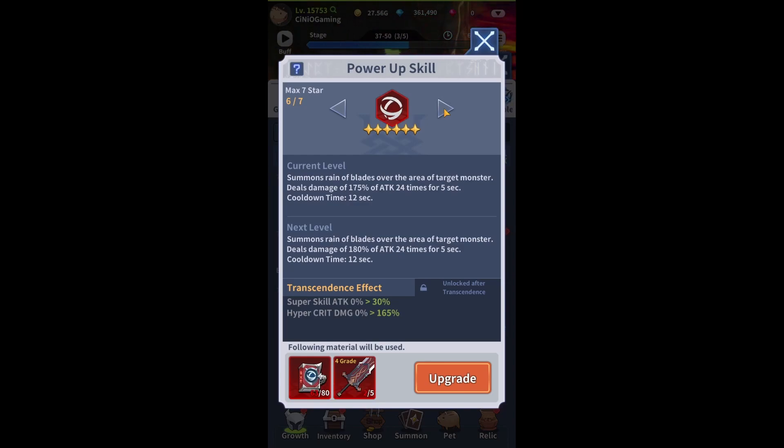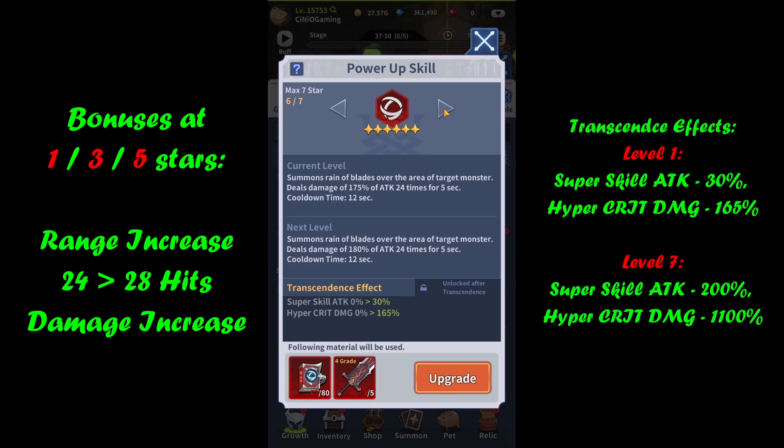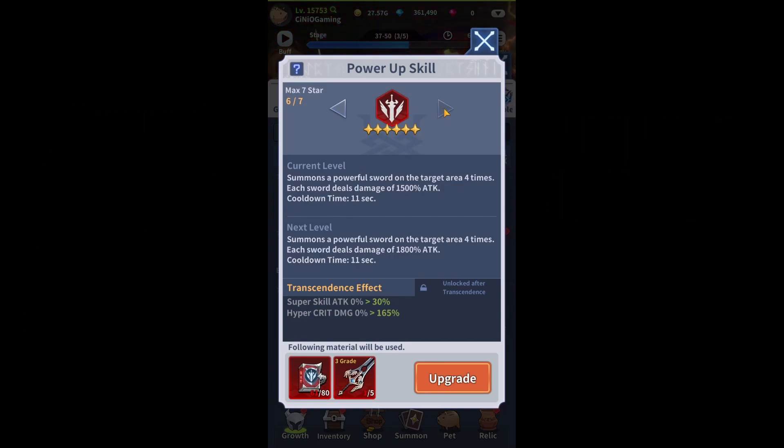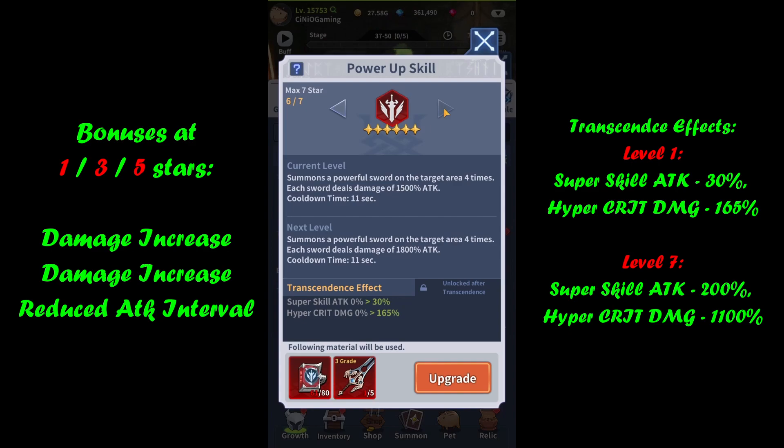Rain of Sword: increased range, increased number of hits all the way to 28, and finally more damage. Similar to the previous skill, we also increase super skill attack, but this time hyper critical damage. Piercing Blade will increase damage twice and reduce attack intervals, meaning hits are done much faster. Again: super skill attack and hyper critical damage.